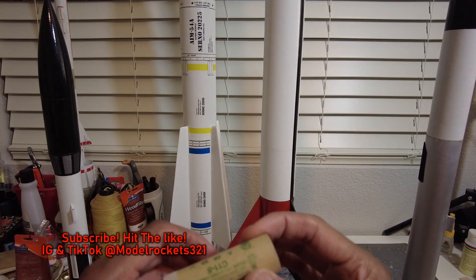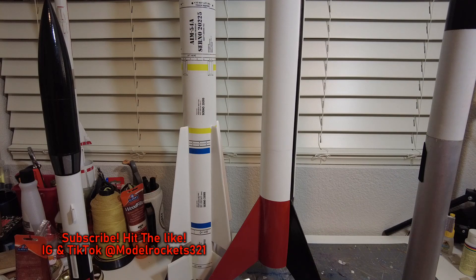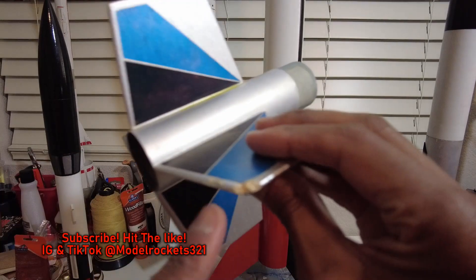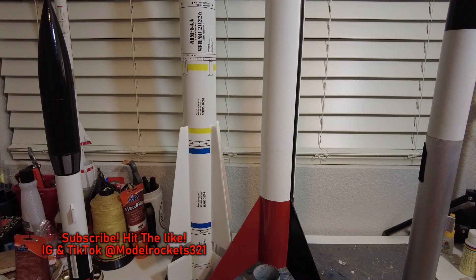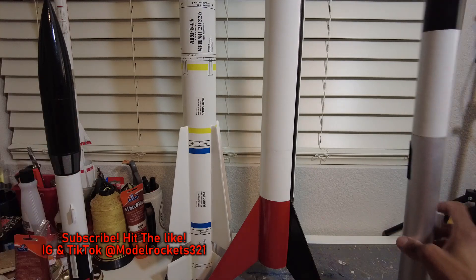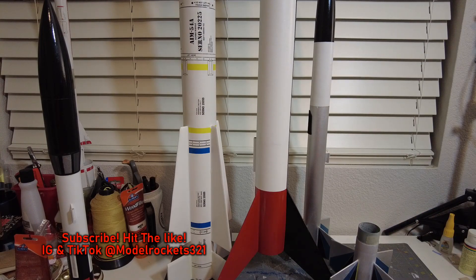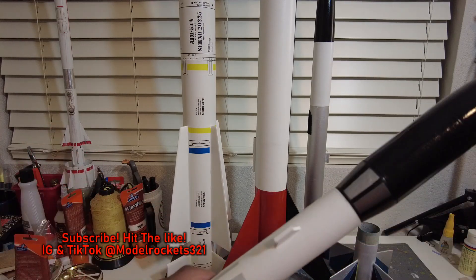Great day for flights. The D12-0 throws its gases, pops, and goes — kicks those fins off. The fin unit fluttered around and hit the ground, getting dings and dents, but we fly rockets over here. We don't have shelf queens — I'm starting to hear that term thrown around. If you want to save your rocket you can, but at Model Rocks 321 I fly most of them except my Far Side. That one's still pristine — I built it so well I just want to keep it as is. I fly everything else.